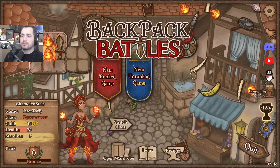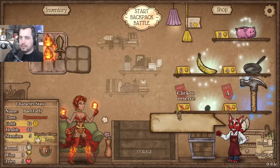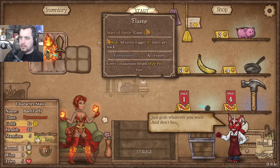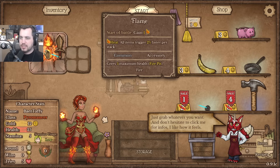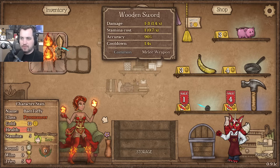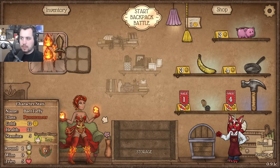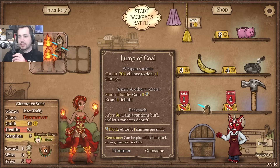Welcome back to Backpack Battles. I'm gonna try the Pyromancer class out today. It starts with the Flame - all items trigger 2% faster per stack. This will simply give us one Flame at the beginning, which is already synergizing with a lump of coal, unsurprisingly.